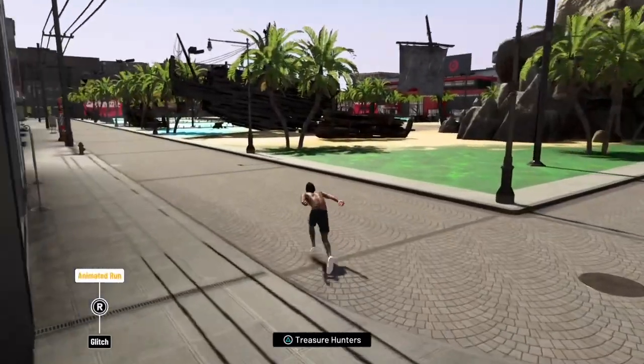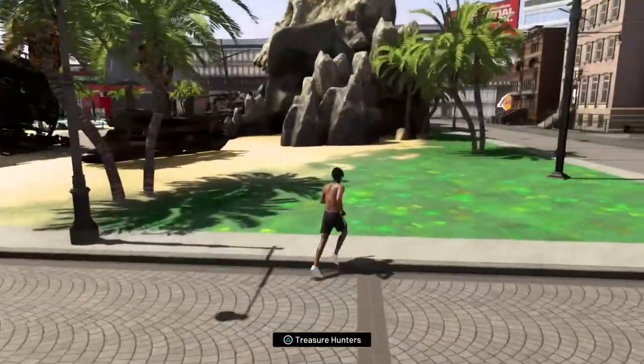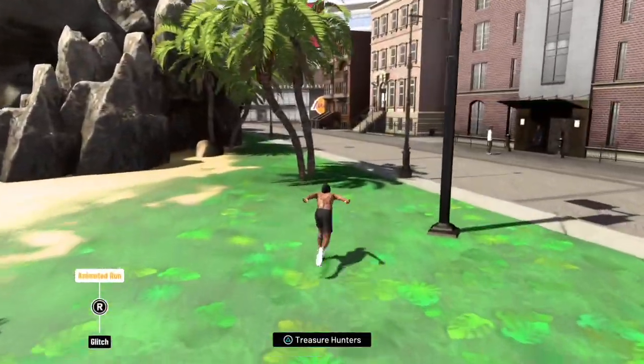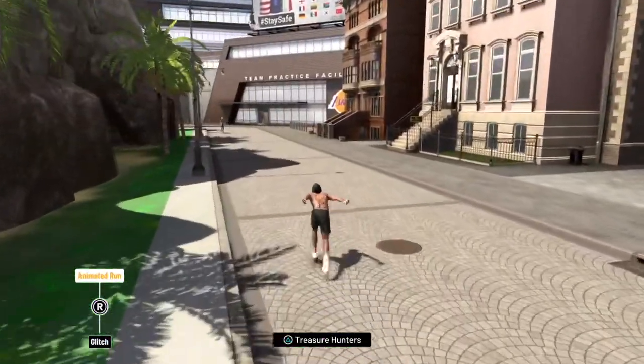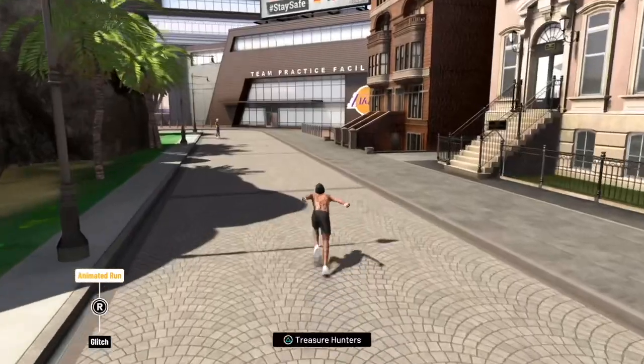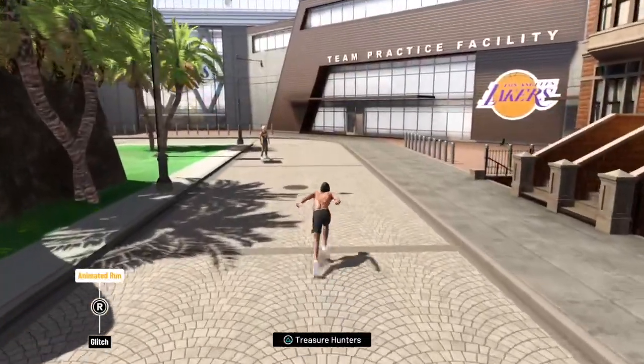Just go somewhere — like, where is it? Down there? So you see the practice facility, follow that. And then it should be behind the practice facility or behind Swags.